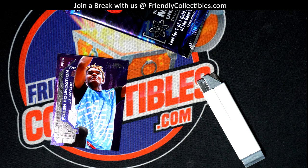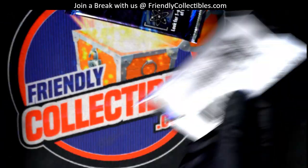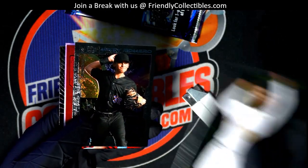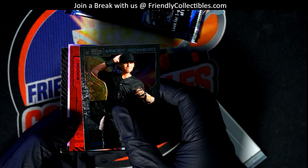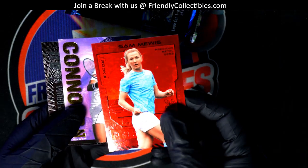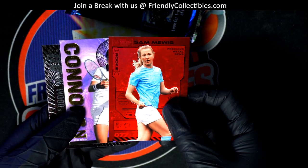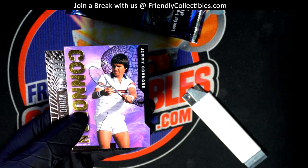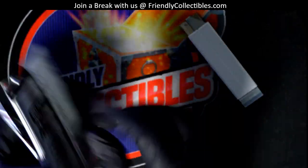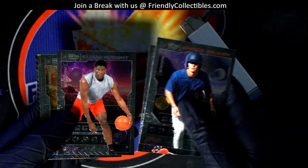Good things are happening around here. What a hit — Caleb Williams, what is this? It looks like a PMG — it is going to be a red PMG. That's number two, 85 out of 100 — nice parallel, PMG rookie card. Wow, great packs man. PMG Caleb Williams — what else is coming through here? That Caleb Williams is nasty good.